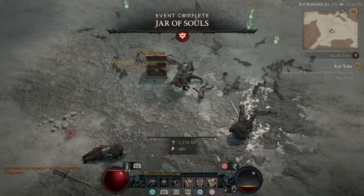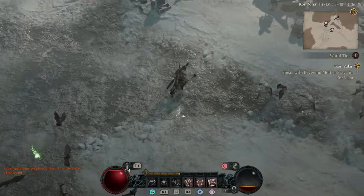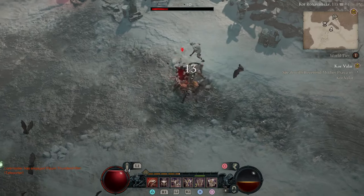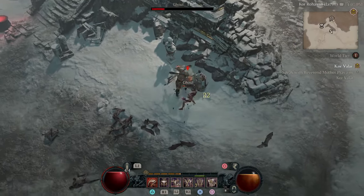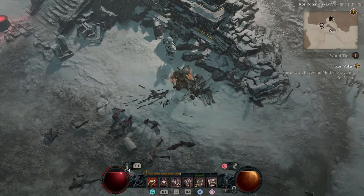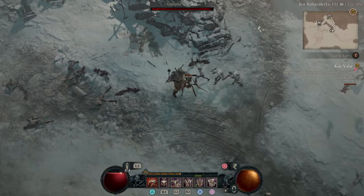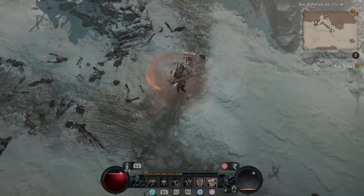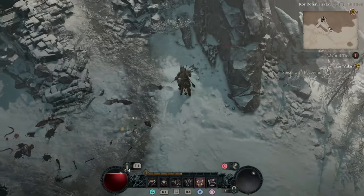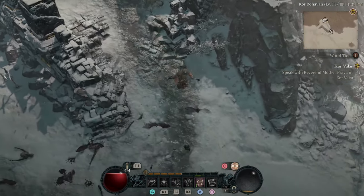Introduction to the druid class. Diablo 4 has finally graced us with its presence on Xbox Game Pass and the hype is real. Among the plethora of classes to choose from, the druid stands out with its unique blend of nature magic, shape-shifting prowess, and animal companions. This class is not just about brute strength — it's about mastering the balance between raw power and the subtle forces of nature to survive and thrive against Lilith's demonic legions.